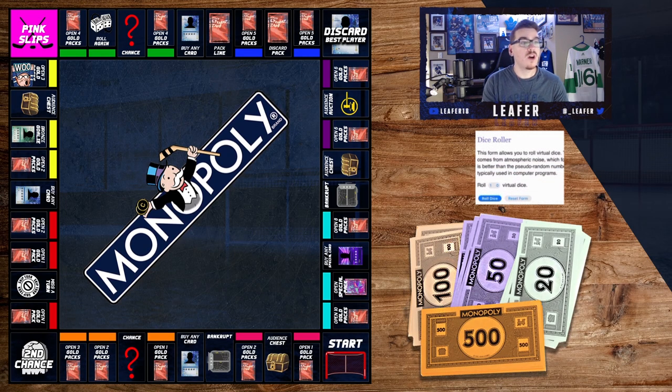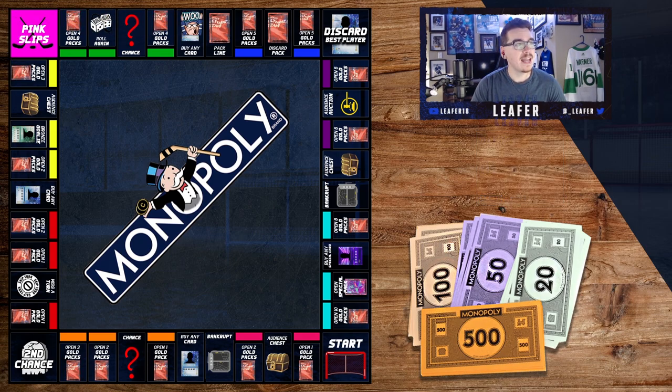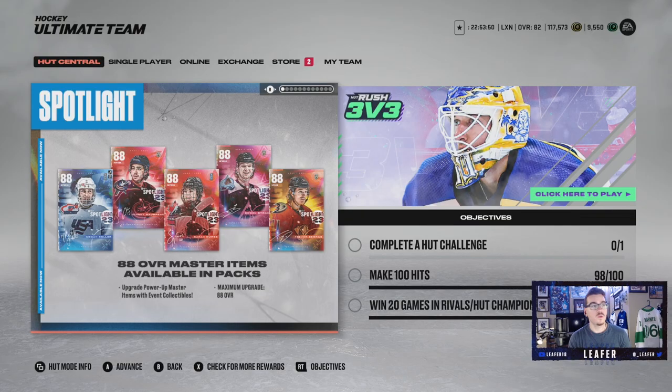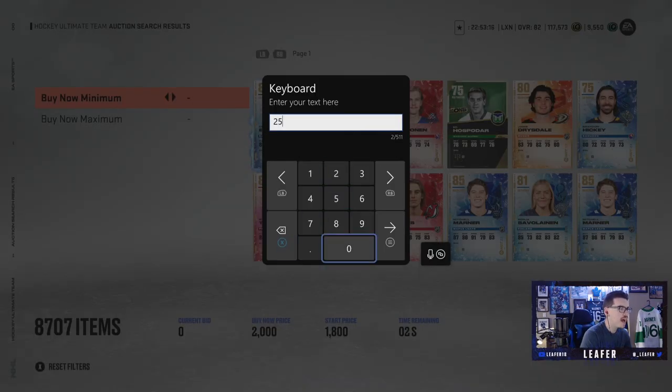Last roll we left off on open three gold packs. The team does feel better, which is amazing. We're hoping for more upgrades. Rolling for the last time this episode - we get a six, which means buy any card. We have just under 7,000 coins to be exact - 6,948 coins. So we're gonna go out and see who we can get. Price range: buy now 3K minimum, maybe two and a half minimum, and buy now max will be 6,900.